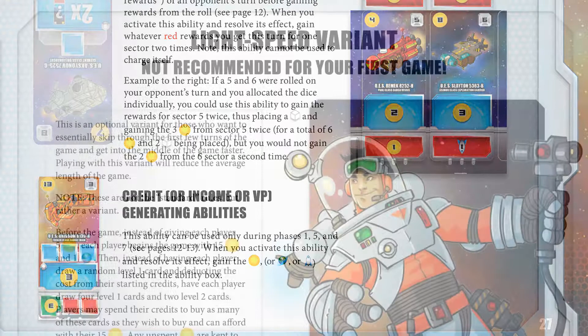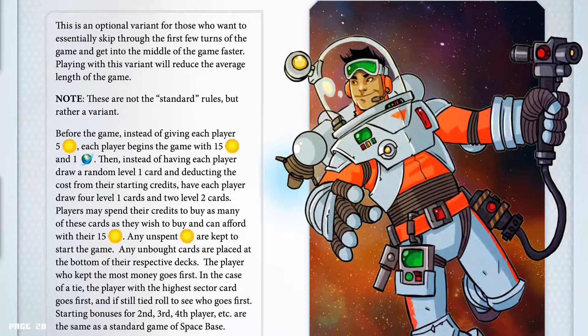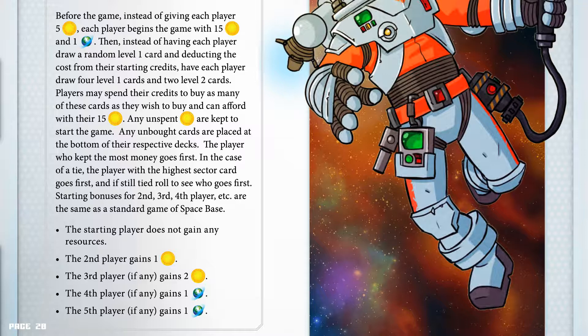Light speed variant — not recommended for your first game. This is an optional variant for those who want to skip through the first few turns and get into the middle of the game faster; it will reduce the average length of the game. These are not the standard rules, but rather a variant. Before the game, instead of giving each player 5 credits, each player begins with 15 credits and 1 income. Players may spend their credits to buy as many cards as they wish from their 15 credits; any unspent credits are kept; any unbought cards are placed at the bottom of their respective decks. The player who kept the most money goes first; in case of a tie, the player with the highest sector card goes first; if still tied, roll to see who goes first. Starting bonuses are the same as standard: the starting player gains no resources, the second player gains 1 credit, the third player gains 2 credits, and the fourth and fifth players gain 1 income.